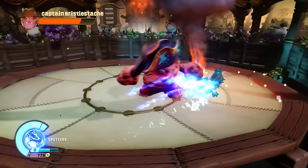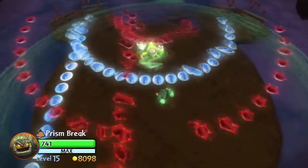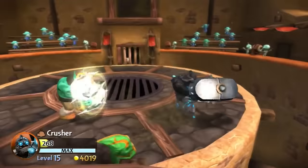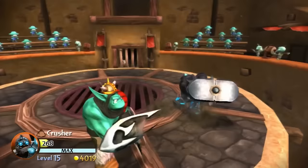There are a couple of rules for an enemy to be considered a boss in this video. Any enemy that has a health bar is instantly considered a boss fight, and most boss fights in this series do have health bars. But there are also some enemies like the Chomping Mage, Giants, and the Gulper which don't have health bars, but they also very clearly have boss fights.